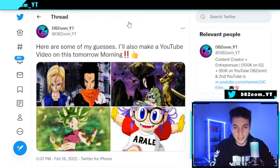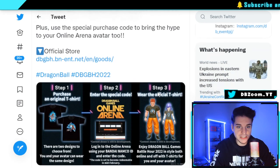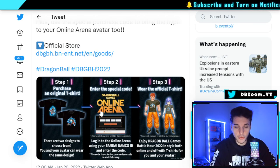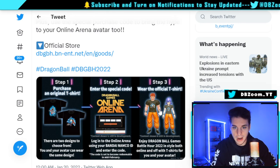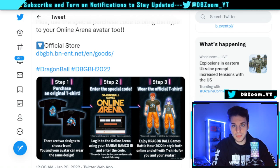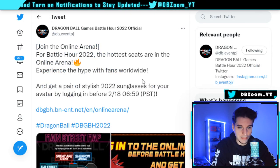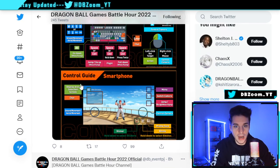I won't go into character predictions here since I've already made a separate video on that — check my page for that. Also, if you buy Battle Hour merch, you can actually use it inside the Battle Hour arena — your character can wear Battle Hour T-shirts, hats, and jackets. I'm probably going to get a hat and jacket myself.